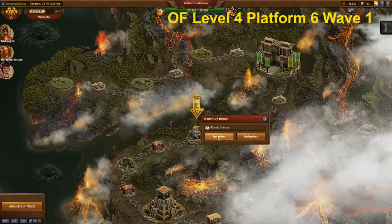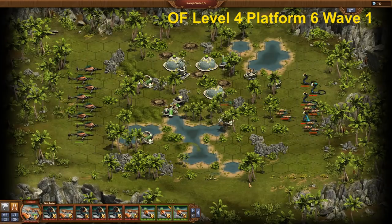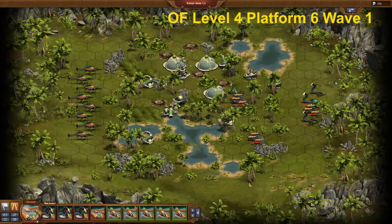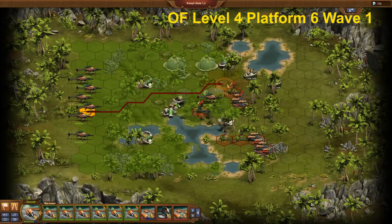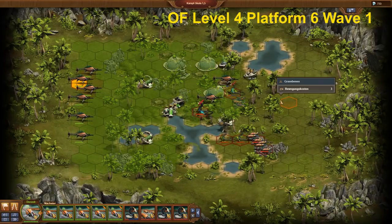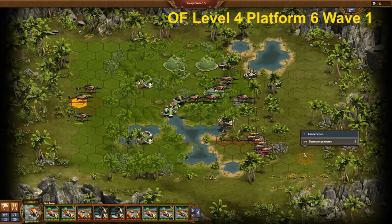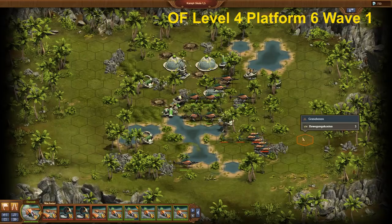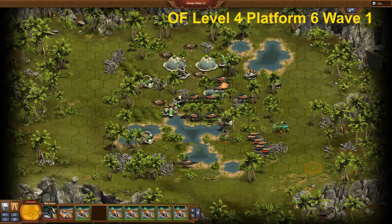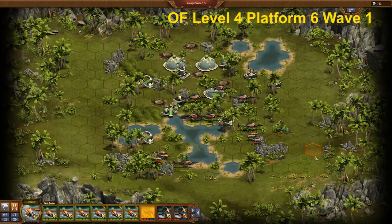Platform 6, Wave 1. Many players say that Platform 6 is extremely difficult. With this platform it is important to recognise that both waves only contain fast and heavy units, except the single ranged unit in Wave 2. Light units of the Oceanic Future have a bonus against fast and heavy units. In this case I prefer the scimmeter with its dragon breath compared to the mentor with its chance to poison a target. The scimmeters always have to move onto the very next tile close to the target, but never receive retaliation damage.